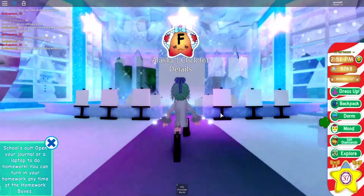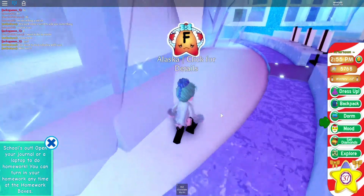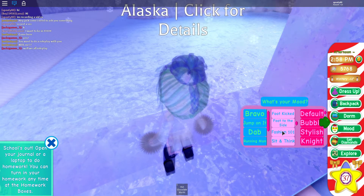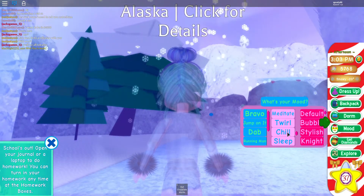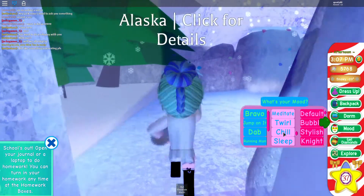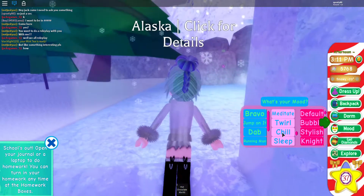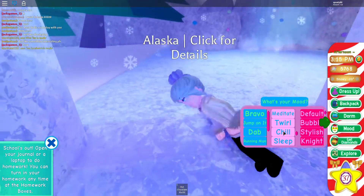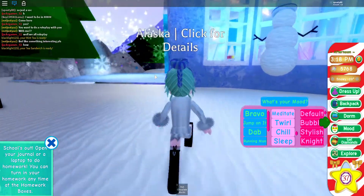Head in and then come over here. Then you come to this window and open up mood. You need to spam the chill thing whilst you spam space — it's pretty hard to do. Once you're inside the window, you gotta kind of get — come on, I'm so close. Okay, I did it!